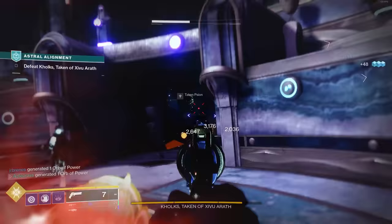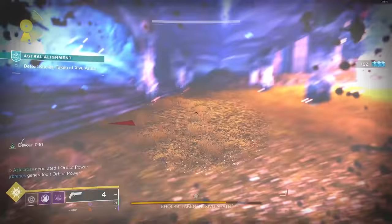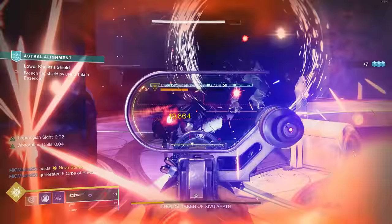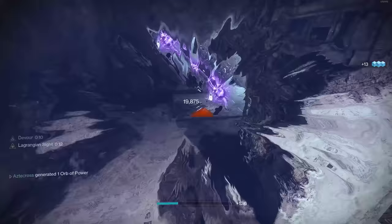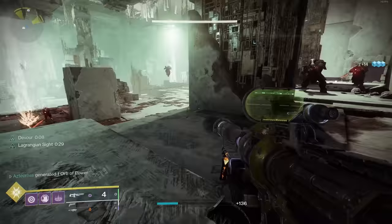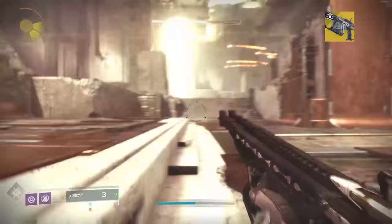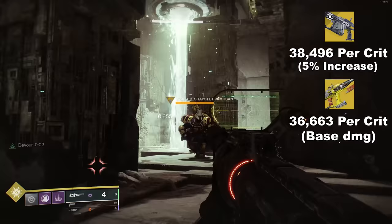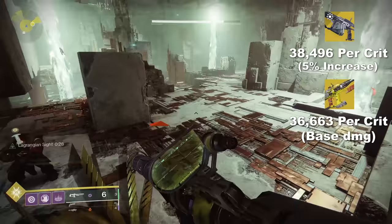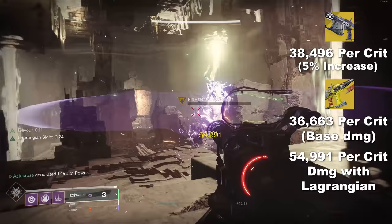You may even want to kill a bunch of adds with your primary weapon first, and as soon as you get Lagrangian Sight to proc, swap to your linear fusion rifle and shred those high-health targets and champions. Now, how does Lawrence Driver compare damage-wise against other linear fusion rifles — most notably Arbalest? They both sit at the same charge rate of 533. Arbalest is in the kinetic slot, while Lawrence is in the special slot. Arbalest hits 38,496 damage — a 5% increase over base Lawrence. However, Lawrence with Lagrangian at 50% buff goes up to 54,991 per crit, and that 50% bonus stacks with other buffs, so you can elevate that damage even further.